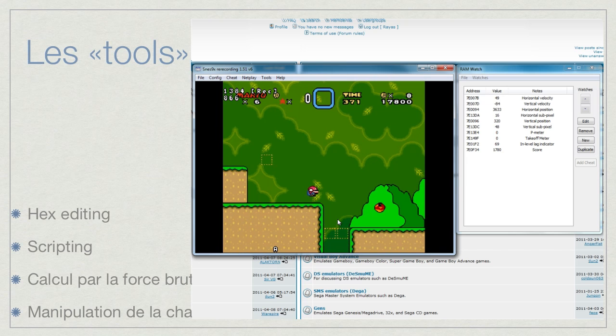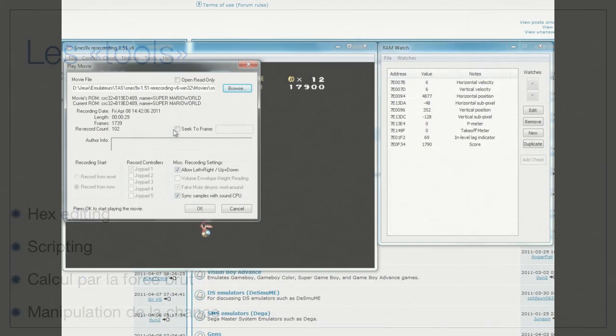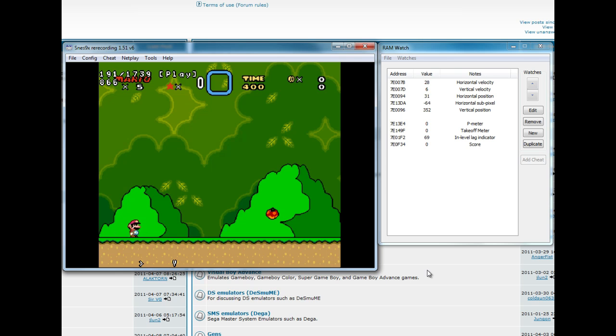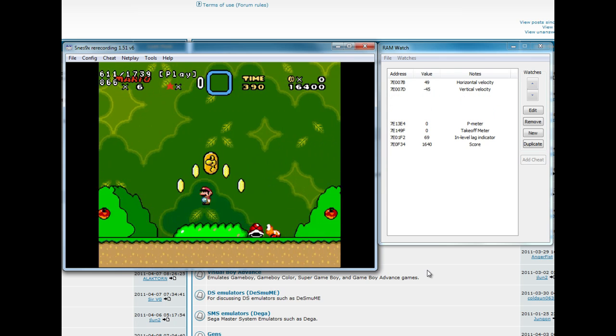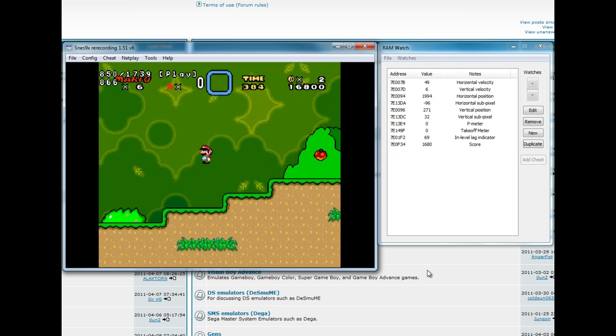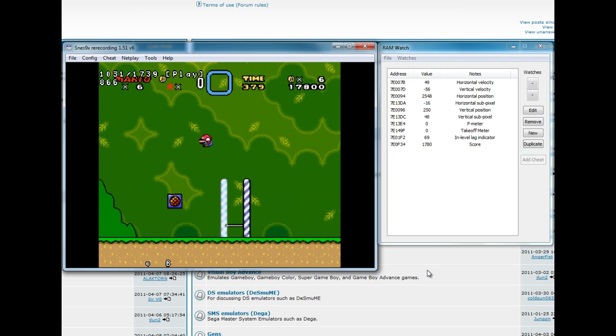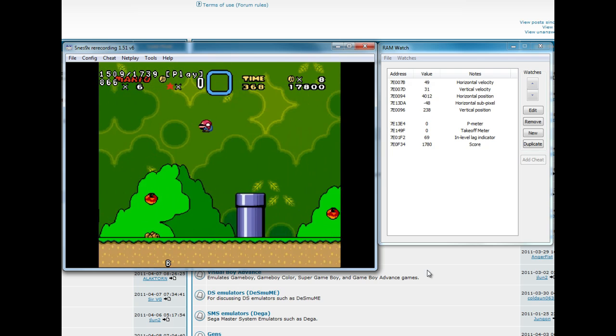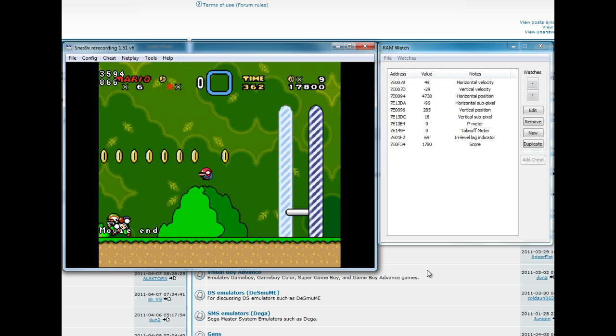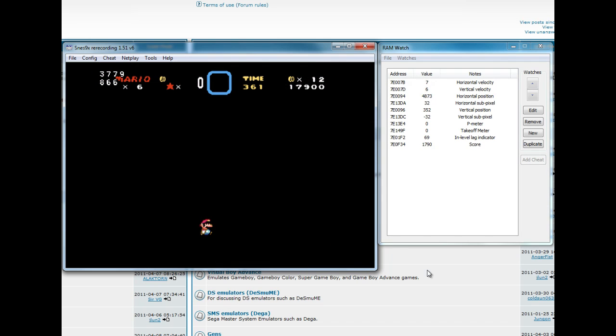Now let's watch the speedrun Raias made and see how it looks. It took him something like 15 minutes to make the first level of Super Mario World — that also shows you how long and hard it can be to make a tool-assisted speedrun. It's really a simple level, but it can get really, really more complicated when it's the hardest level. As you can see, it's playing really well — that's amazing — and of course it's made with a tool-assisted speedrun.